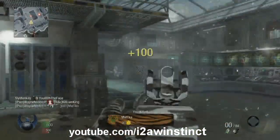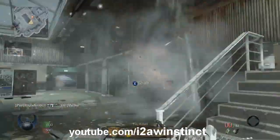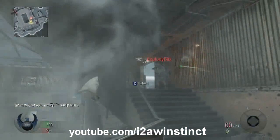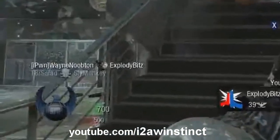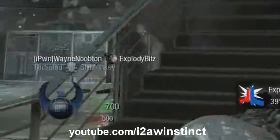Someone's in here just going to town. You can see the killstreak titles at the bottom are changing. A guy gets stuck, so the return of the sticky grenade is present — as you can see, Wayne Noobton kills Explodey Bits with a sticky grenade.